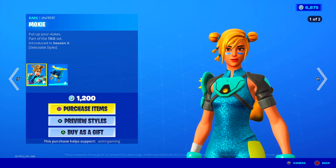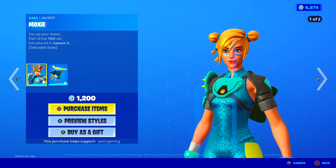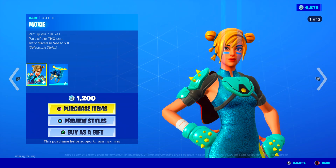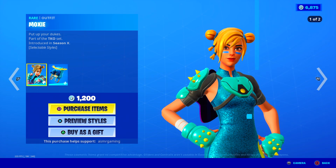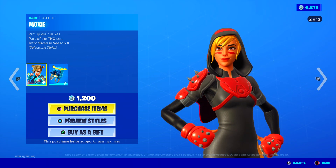And Moxie is back. Interesting. I know Lucky Girl — she likes the skin. Put Up Your Dukes, Moxie. She's got two styles. I think the first one's the best. She has like the Chun-Li hair. She kind of looks like Leia from Star Wars too with the hair like that. That's nice.